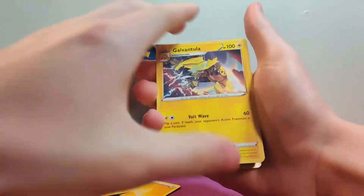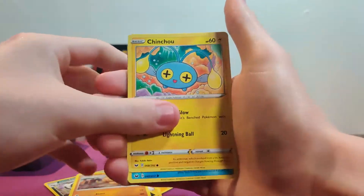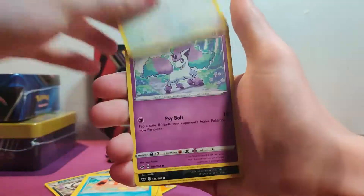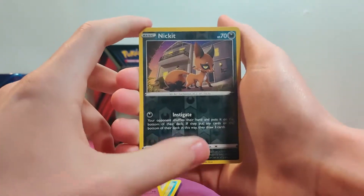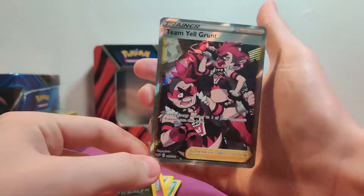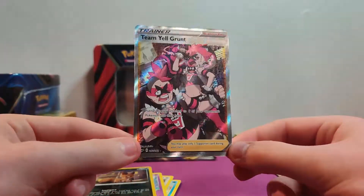I'm just kind of melting away here. Lenone. Ball toy spinning in a circle. Krabby. Minccino. Ponyta. We got a reverse Nickit. And then — oh! Full Art! Yeah, baby! Team Yell Grunt!